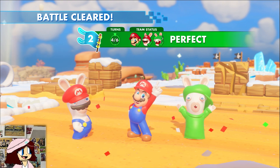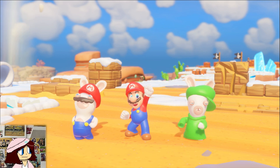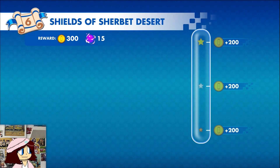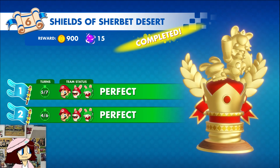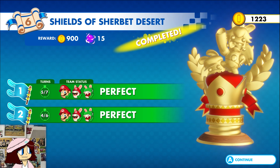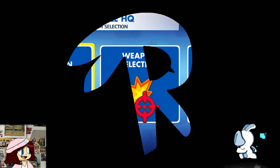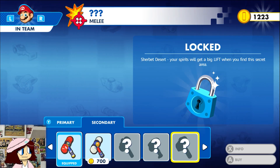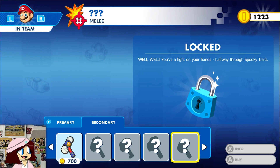I'm pretty sure this is the end of the level — hell yeah! We lose coins. Alright, we can get some weapon upgrades now. Mario — you're all good, I think. Did I miss anything? No, you're all good.